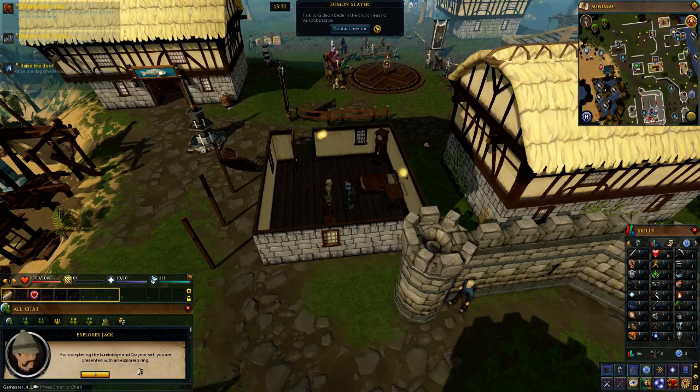For completing the Lumbridge and Draynor set, you are presented with an Explorer's Ring. This ring will become increasingly useful with each difficulty level of the set that you complete. When you are presented with your rewards, you will be told of their uses. You may also select a task in the main task system interface by the small shield icon and choose rewards to see what a set item provides.